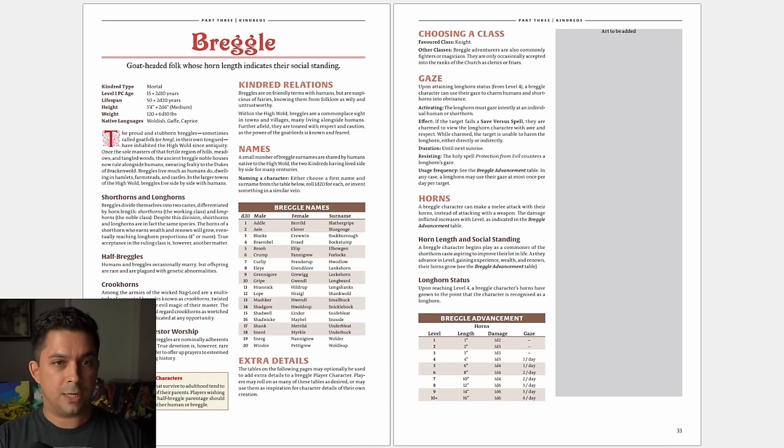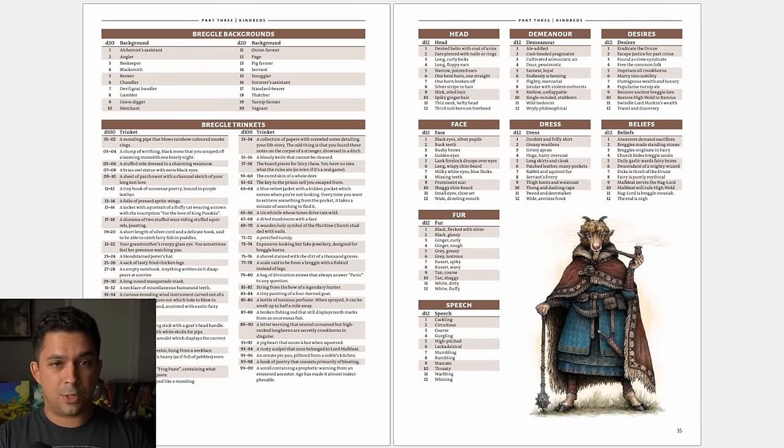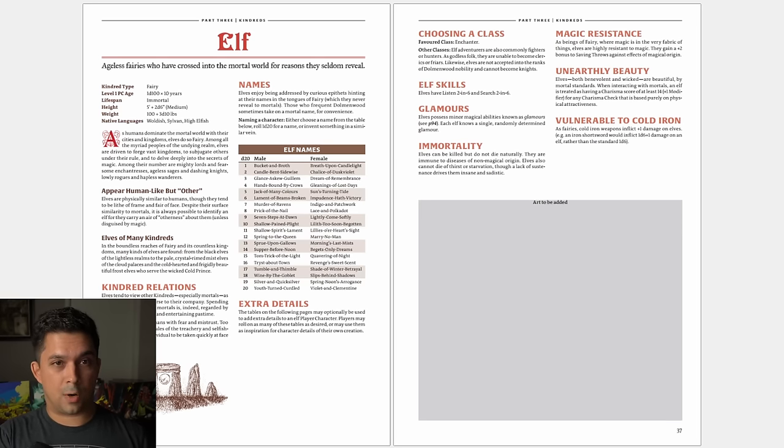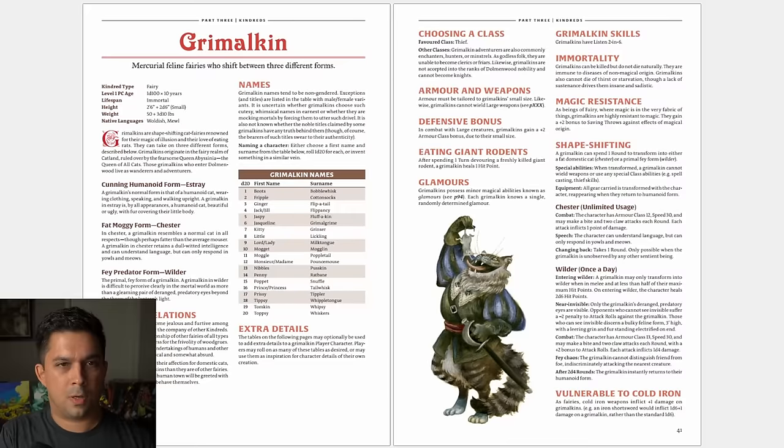We start getting into the different races, called kindreds — like the Breggel, which are goat-headed folk whose horn length indicates social standing. Each kindred has detailed random tables for generating character or NPC details. They're not as vanilla as races in BX D&D — they often have special powers like their gaze, and the horn length mechanic adds mechanical richness without going overboard. Elves in Dolmenwood are actually denizens from fairy, a parallel realm touching ours in the forest, so they're not your typical D&D elves — they're vulnerable to cold iron and are immortal.